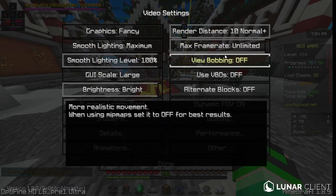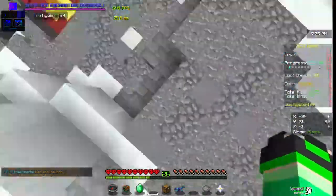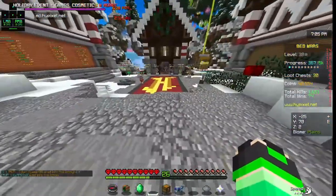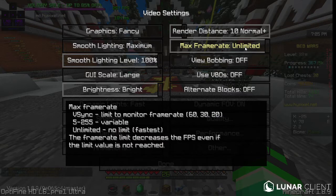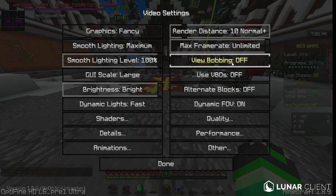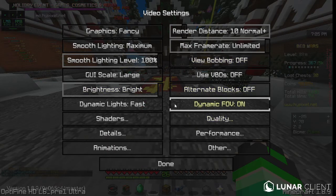View bobbing: turn it off, because if you're speed bridging it's really annoying. But if you're playing survival, sure, go ahead and turn it on.